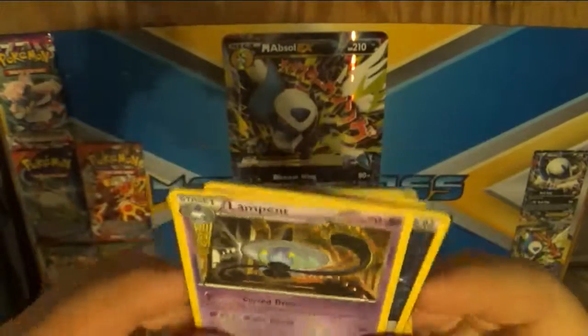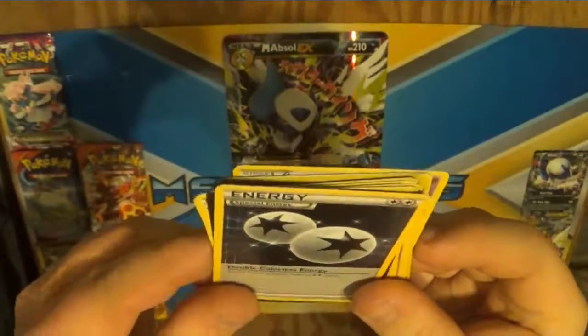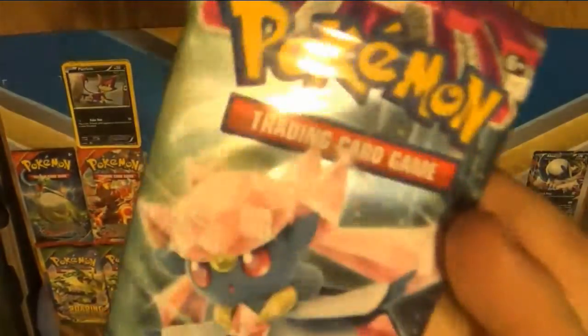Professor Sycamore Trainer card. Thanks a lot. And a double special energy. Okay, time for Deancey — this one that has Deancey on it. Let's see what we've got in this one.